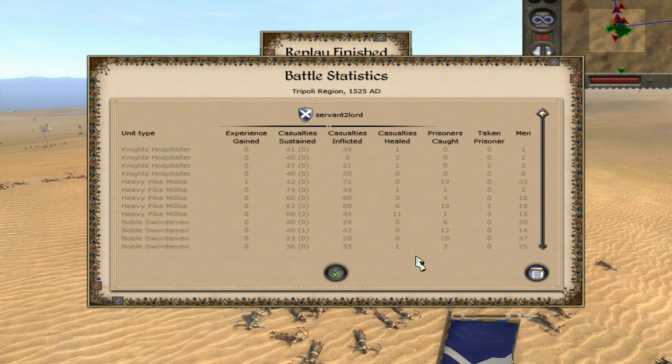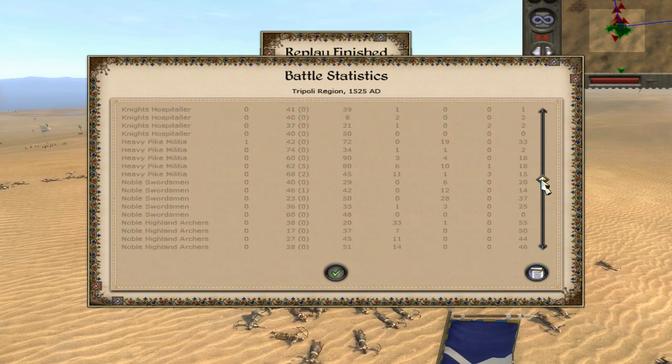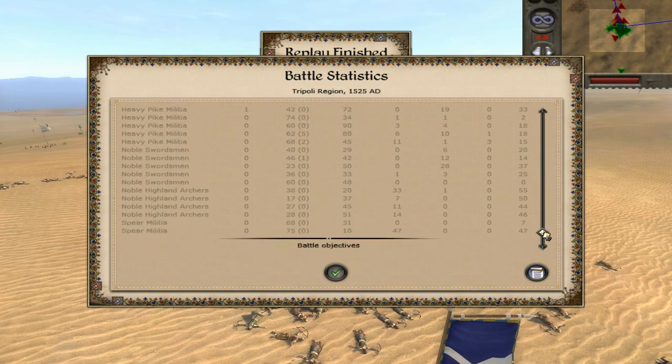Here's the end piece. My Knights Hospitaller — only one of them really did any good. Some units got destroyed, this one did okay, and the general's unit did okay. The heavy pike militia — three of them did very well. They proved they are a better pike unit than the Sicilian militia. Pikes are quite good for stalling. The Noble Swordsmen were fairly even with his Norman Knights, probably not quite as good, but they still performed well. The archers claimed the victory in the archer duel. Spear Militia added extra support, which was necessary and helpful.